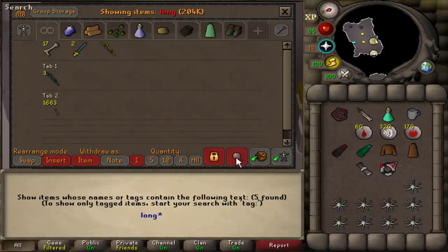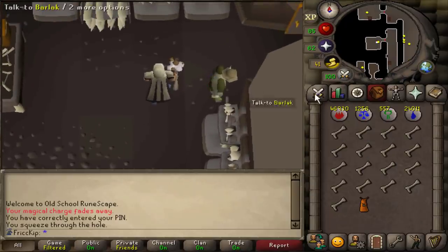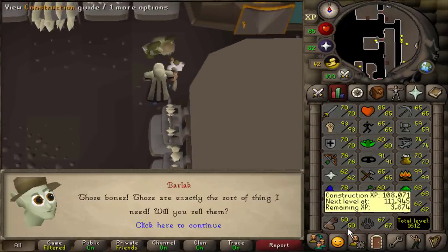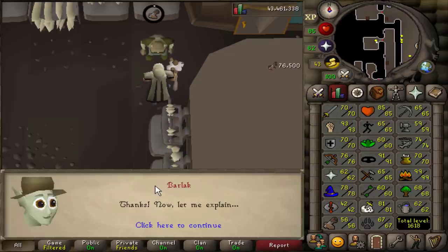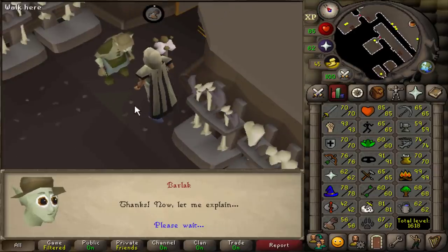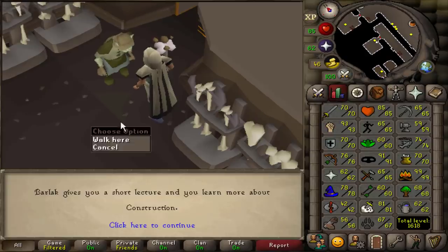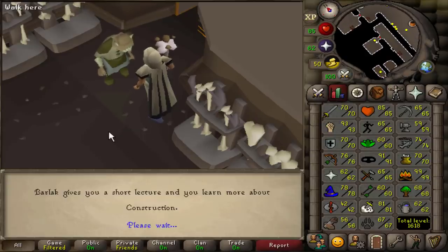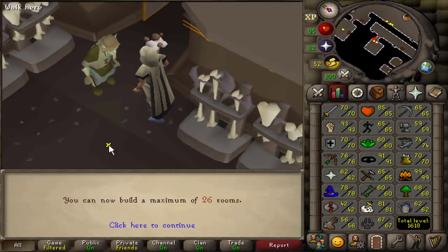We do have long bones in the bank — quite a few. Turn them in to Barlac and just watch the construction level from level 50. XP trap all the way to 56 — 76k construction XP from that. We also got 17k GP from him. I guess that's one of the perks of training Slayer for a while in the early game. You just get a huge construction XP drop from that for free.